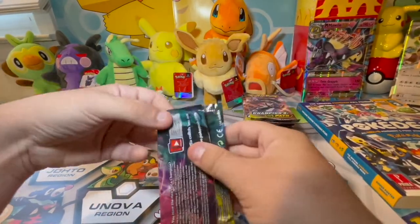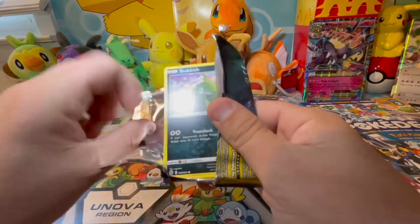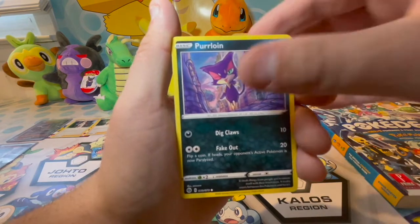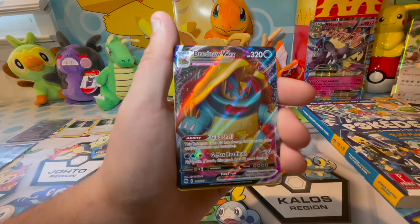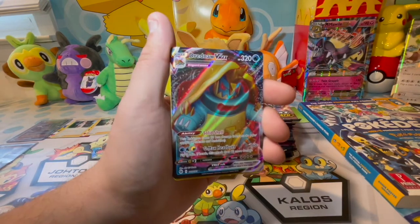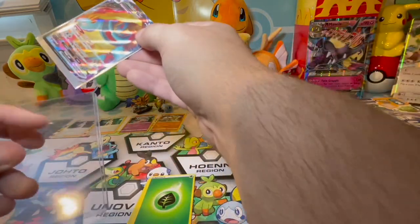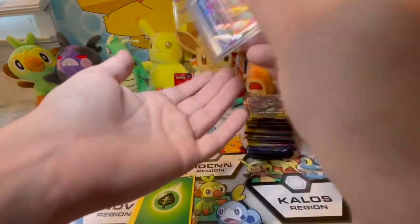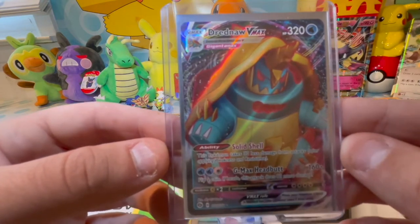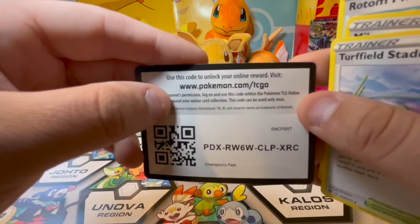Pack seven, all Champions Path so far. It looks like there are two Evolutions packs on the bottom. Pack seven: Trubbish, Full Heal, Sizzle, Peed, Pearly Oign, Ekans, Swablu — and a Dreadnought VMAX! That's a great hit, a very cool card and one I don't have. I have the other Dreadnought full art from Champions Path, but not this one. His head's tucked in his shell, he looks angry about the attack. Dreadnought VMAX full art — that's our best hit so far.